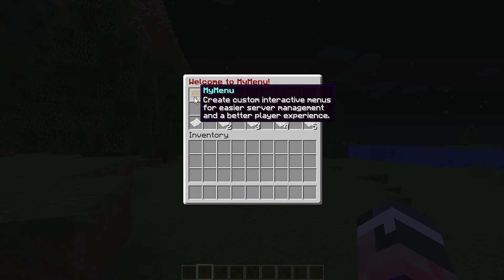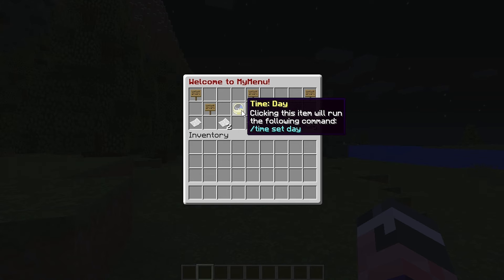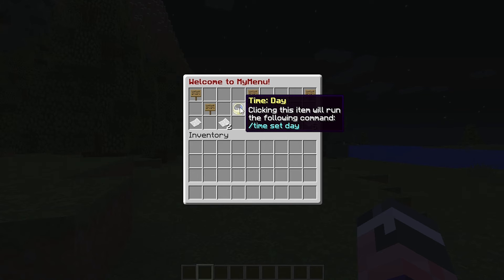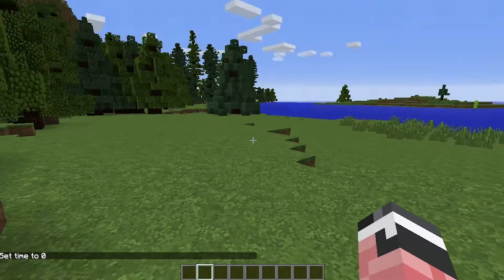We see all these items — you can't take them out, but when you click on one it will execute a command. You can see the description of it. So if I click this, it will set time to day. When I click on it, boom — it sets everything to day. Cool.